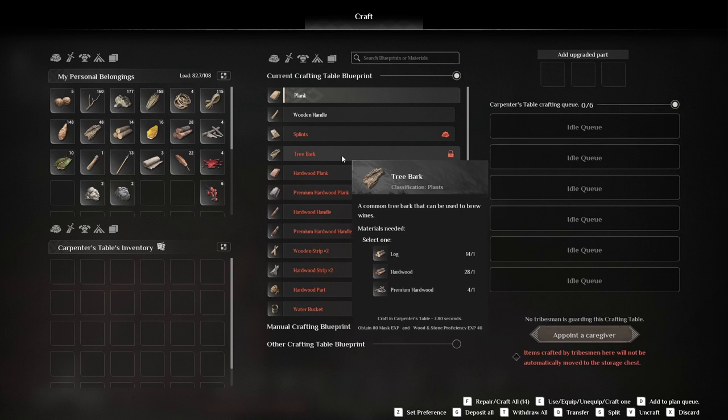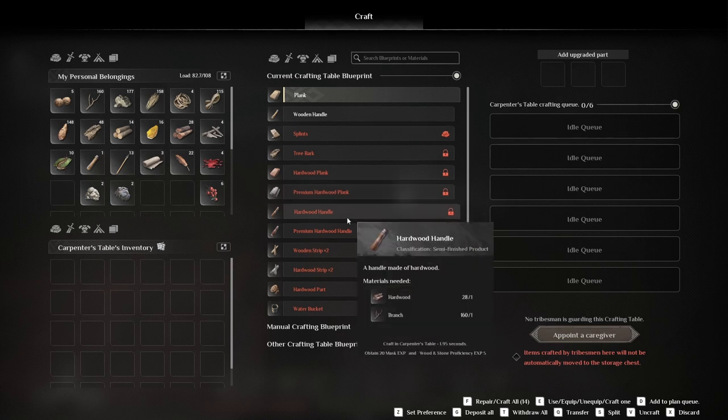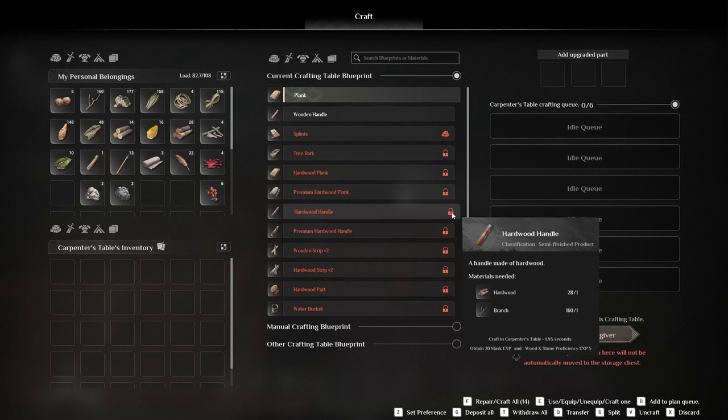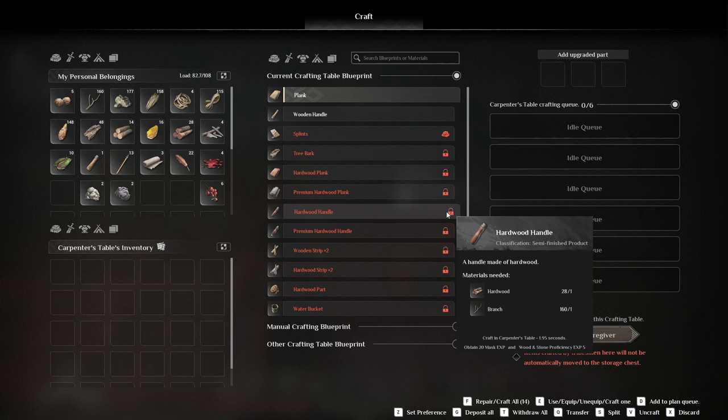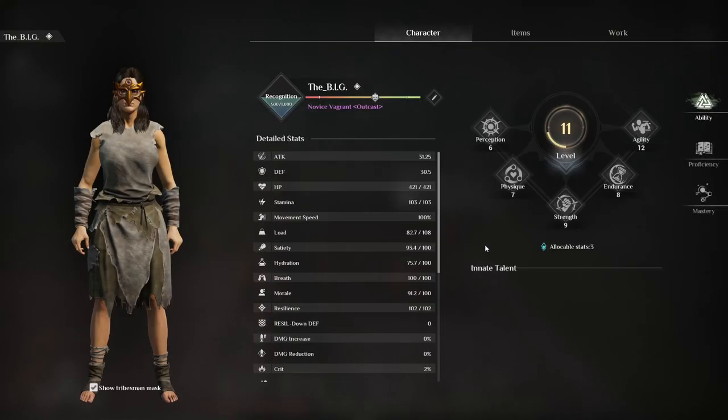I think in here you can make those. Oh my god, you can do a lot of stuff — splints, medicine. These are locked. So obtain 20 mask XP and wooden/stone proficiency experience 5. We have three more stats — comma resist, production output 0.5%, bow damage 0.5%.